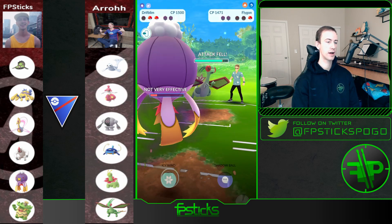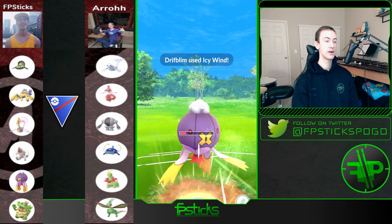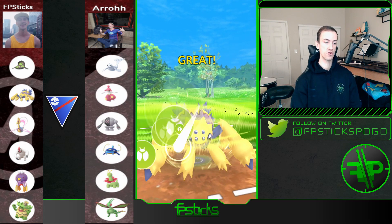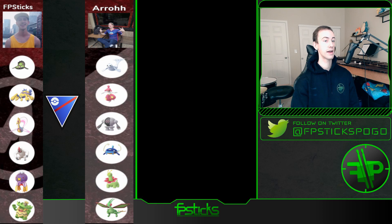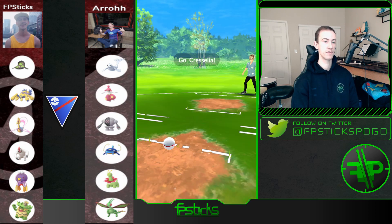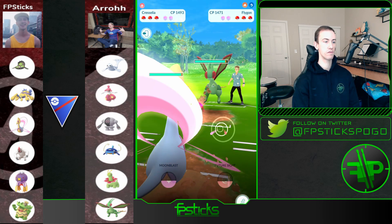Out comes Flygon — these Icy Winds are going to hit for double super-effective because of the dragon and ground typing, and I'm able to get another one off. These Mud Shots are essentially doing nothing. Dragon Claw would probably take me out of range, but I'm not going to let him farm up more energy, so I throw the Lunge — just enough to take out Flygon. I know Galvantula has a lot of favorable matchups against his team, so I'm going to leave Cresselia now with Vigoroth and Galvantula in the back. He leads Flygon again — I'm totally fine because Galvantula gets to avoid it.